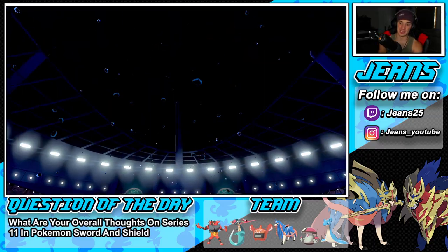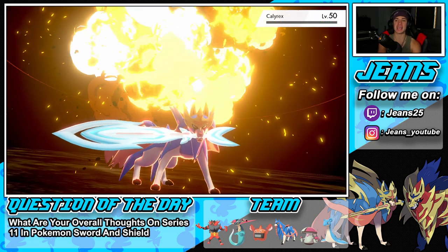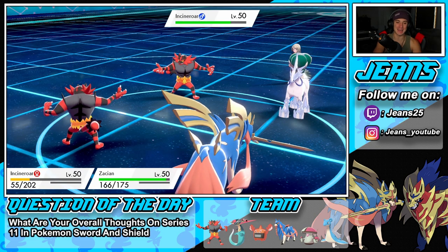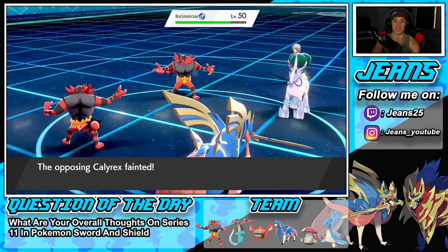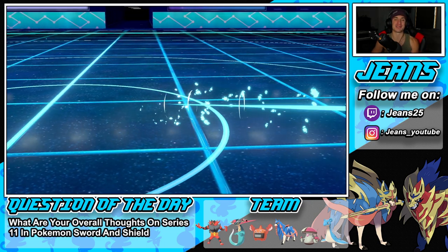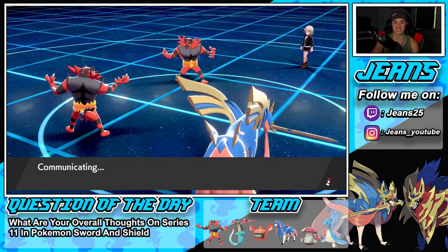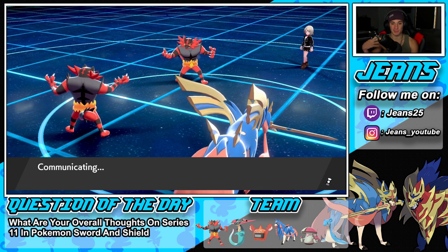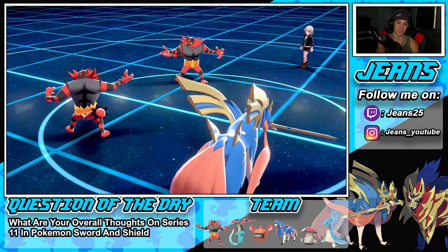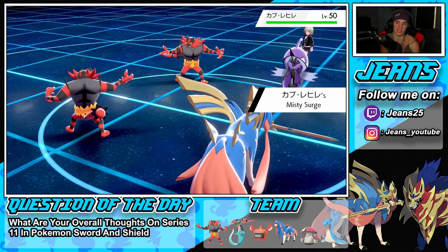This should pick up the KO — say bye bye to Calyrex. Get him out of the game. We got a crit too but he was dead either way — no one survives a super effective Behemoth Blade even if Dynamaxed, it just does even more damage. We're rolling in battle two. Still have our Dynamax saved and Talonflame is going to come out — we might want to go Rotom for that one.